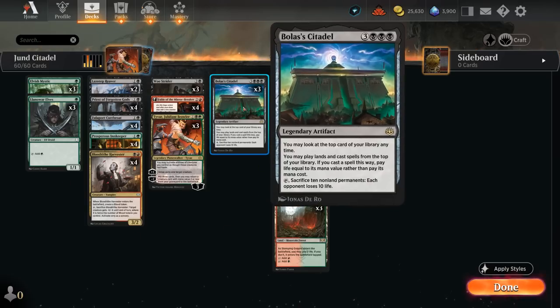We can use all that mana to ramp into Bolas's Citadel, which is our finisher of choice. The six-mana legendary artifact lets us look at the top card of our library at any time, play lands and cast spells from the top, paying life equal to the spell's mana value. If we get to ten or more non-land permanents, we can tap and activate the Citadel, sacrifice them, and drain the opponent for ten to close out the game.